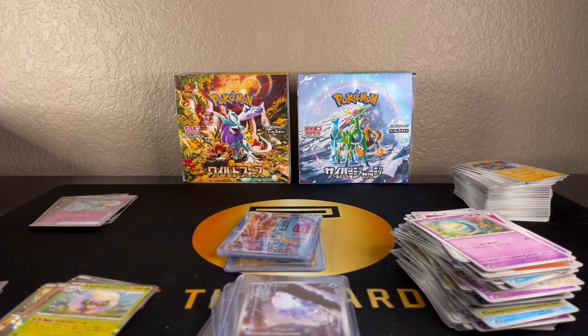Overall we got three ARs in each box. Wild Force had three ARs and one SR. Cyber Judge had an ultra rare along with the SR and three ARs. It seems like if you get an SAR it would be a bonus double hit. Pretty cool looking ARs that go together, and we got one of these Ace Spec cards in each box. Let me know if you guys are going to open any of this yourself. Let me know what your favorite card in the set is, or if you plan to get any of the English Temporal Forces. As always, I appreciate you guys watching - we'll see you in the next one.